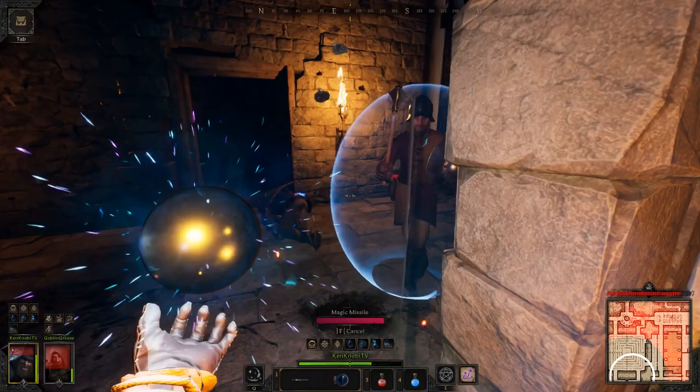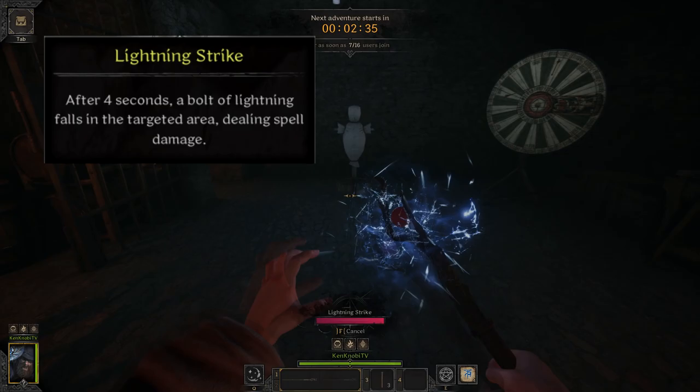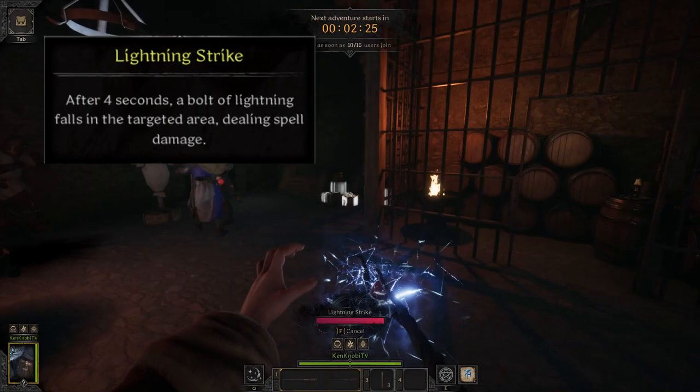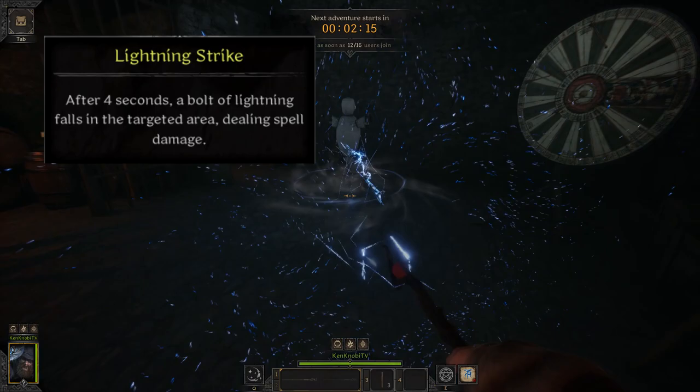If you hate yourself and decide to use Lightning Strike, here's what the spell does: after a charge time — the tooltip says four seconds but it's closer to two — a bolt of lightning falls in the target area dealing AOE spell damage. You could use the spell if you want, but it's very clunky and hard to use, and at the tier four slot there are much better options.